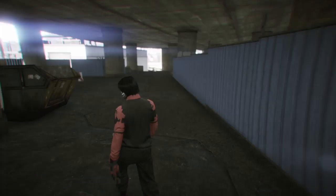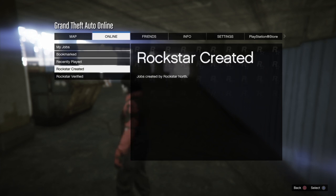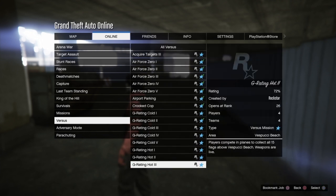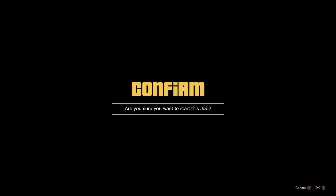The first thing you want to do is go to Pause, go to Online, go to Jobs, go to Play Jobs, go to Rockstar Created, go to Versus, and go down to UC Truck Off — here it is right here.